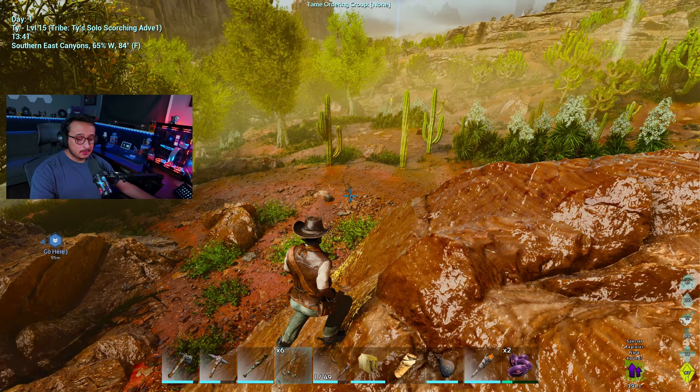My frames are dropping. Something that sometimes fixes my frames: I pause, go to settings, change full screen to windowed fullscreen and then back. Sometimes it gives me 20-30 more frames — if I'm in game longer than 4 hours it just doesn't like it. Let's go check out this drop at like 20 frames. I'll take all of that — better armor and better tools!